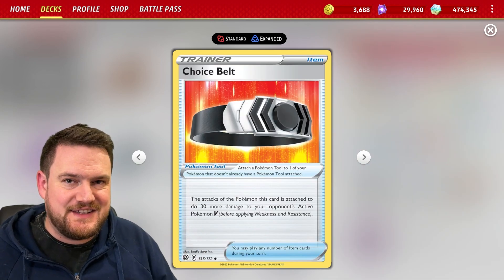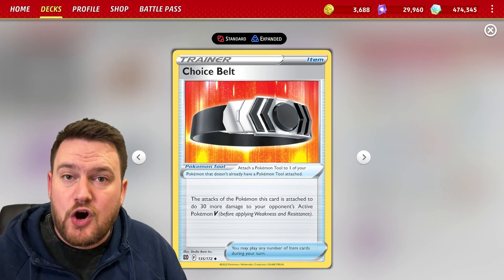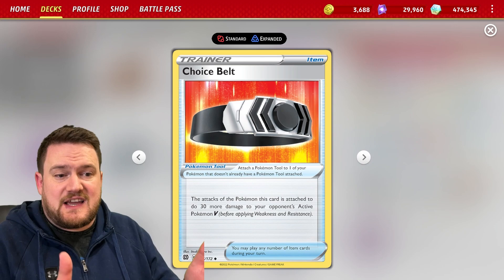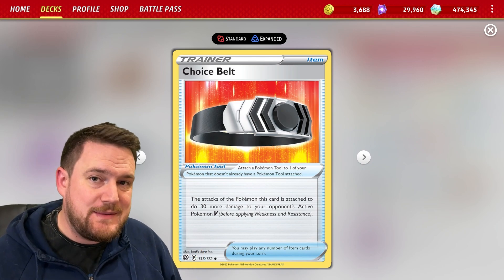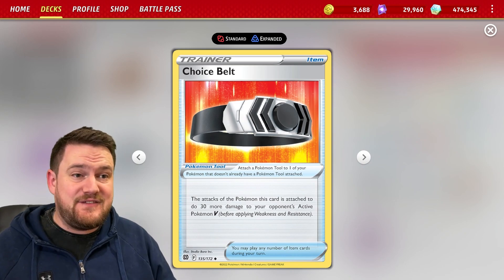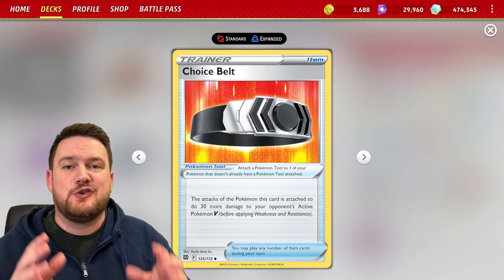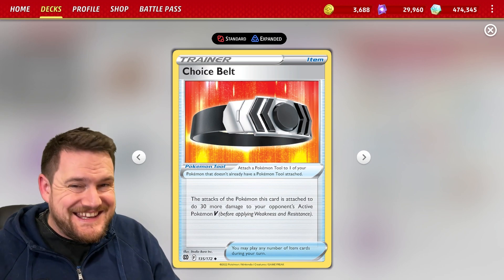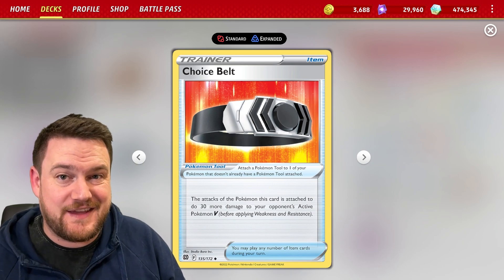Choice Belt is in the list, not because it's super good on your active Pokemon, but because you can put it on your Alakazam on the bench. This card simply says the attacks of the Pokemon this card is attached to do 30 more damage to your opponent's Pokemon V, and that means even if your Alakazam's on the bench, you can be dealing 150 damage to your opponent's V Pokemon — it does not matter that the Choice Belt isn't in the active, it still has that effect.